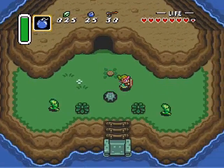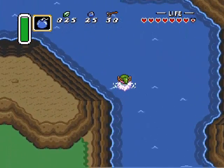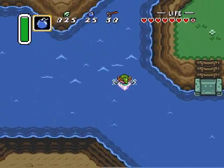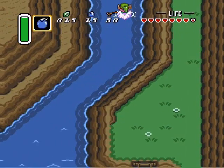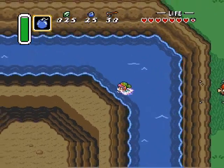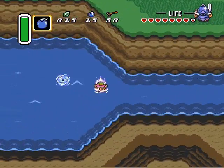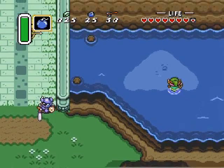Now if you need some more money and you want to upgrade a little bit more, you can go to the southwest of this lake. There's a cave with a crack in the side of a hill, and you can go in and defeat some enemies with your bow and arrow and get some more rupees that way. I'll show you that in a subsequent episode.